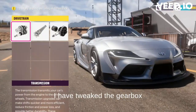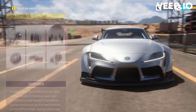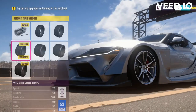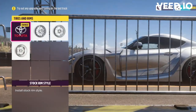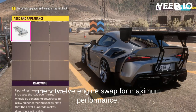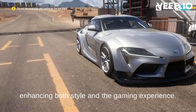I have tweaked the gearbox with a 7-speed gear transmission. To power up this beast, I'm recommending the 6.1 V12 engine swap for maximum performance. Unlike conventional advice, I've incorporated some crazy wings and a striking body kit in this tune, enhancing both style and the gaming experience.